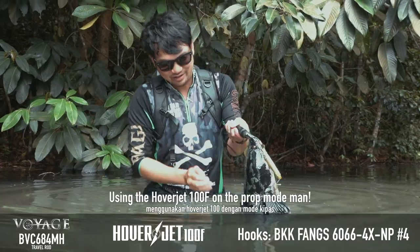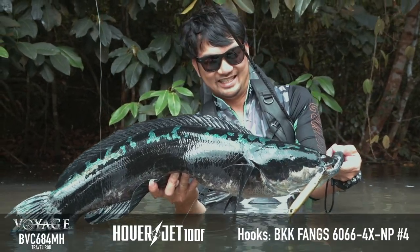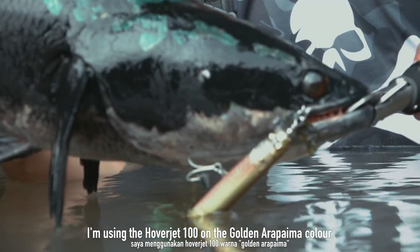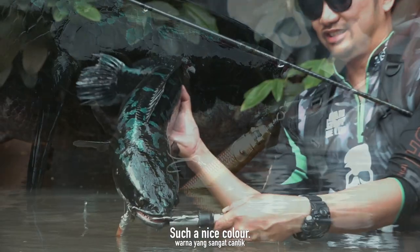Using the hoverjet 100 on prop mode. Look at this. Nice giant snakehead. Look at the colour. I'm using the hoverjet 100 on the golden Arapaima colour, prop mode hoverjet. Such a nice colour.